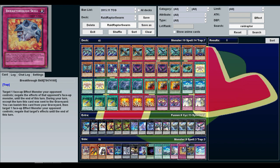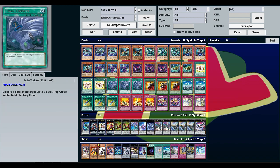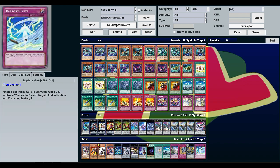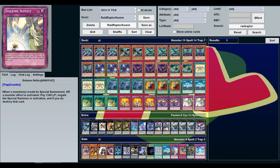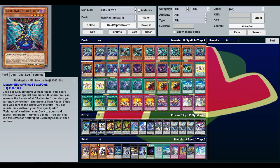Breakthrough Skill is also good for effect negation — Solemn Notice negates and destroys so it's a bit better, but if Notice gets hit or you don't have the money for it, or you just want more discard fodder for Twin Twisters, go for that. Raptor's Gust is good if they're playing a really spell-heavy deck with lots of rituals and fusions. Though these can't stop built-in special summons, if they're using spell cards to special summon you probably want this instead.